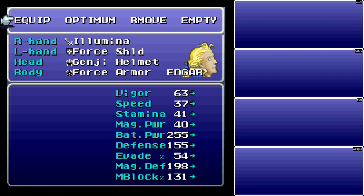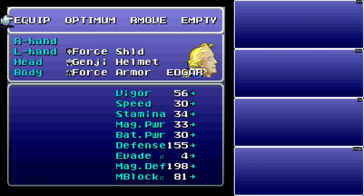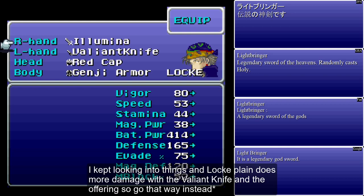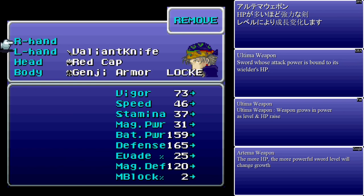So we have 100% with critical going up to 200%, and then four attacks at 50% strength because they don't critical — basically the same amount of damage regardless. If you want a really powerful attack setup with the Illumina, I would recommend putting it on Locke with a Genji Glove, putting him in the front row and just letting him unleash absolute hell. The Valiant Knife is great when his HP drops. The Genji Glove lets you attack with each weapon at full power. Oddly enough, if you remove one of the weapons, his damage drops to 70% of what the Valiant Knife would do normally.